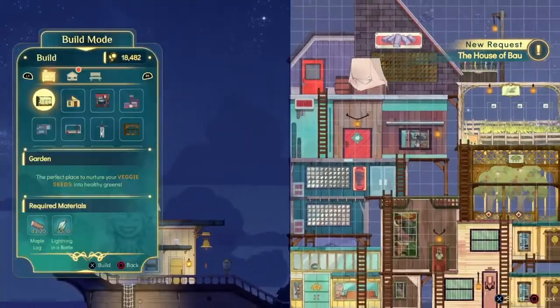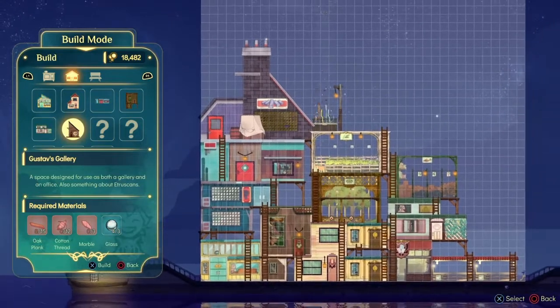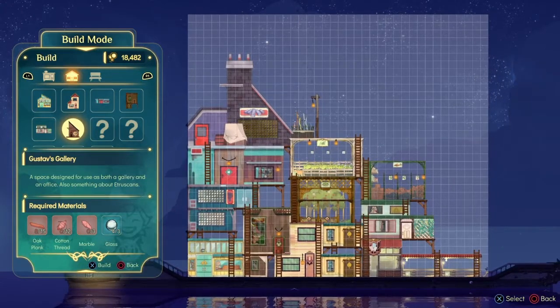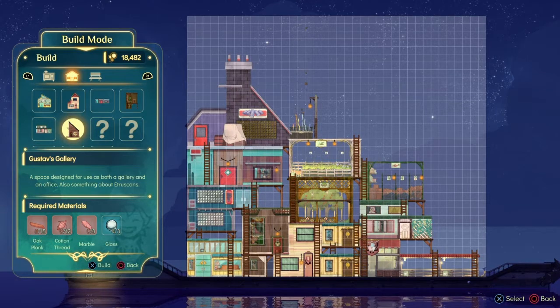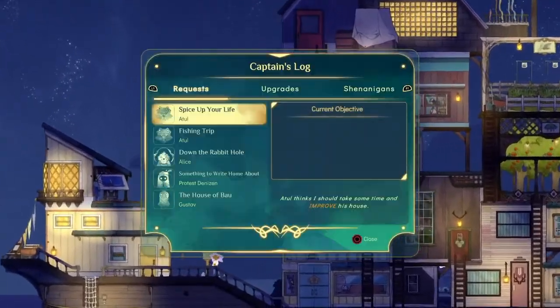This is all gonna fit on this one ship. Can I even build it? I probably can't. I need marble, cotton thread — cotton's different from wool — and glass, and oak planks. I wish I could just build it right now. Space isn't much of an issue here. I could probably put it at the front of the ship. In the meantime, I'm just going to work on someone else's quest.